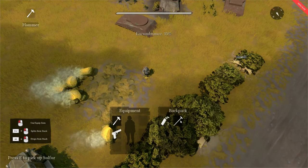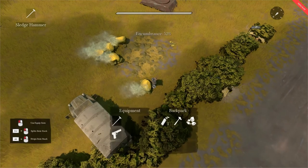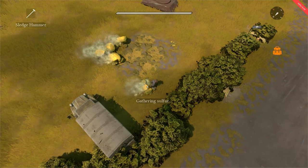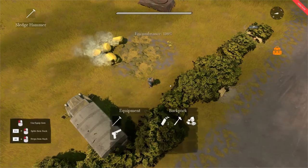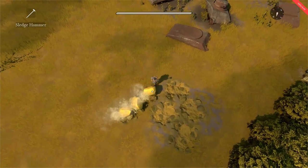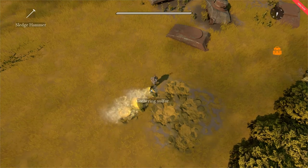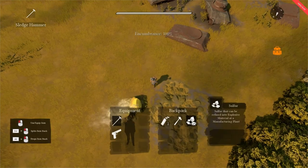Now let's drop the sulfur, equip our sledgehammer, go over to another node, and begin gathering once again. We hit it once and there we have four sulfur. After some experimentation with the 0.4 update, I must issue a slight retraction: harvesting sulfur with a sledgehammer will indeed yield 32 sulfur per node, as opposed to 30 coming from the hammer. The node is finished — we've mined it with the sledgehammer and we have 32 sulfur.